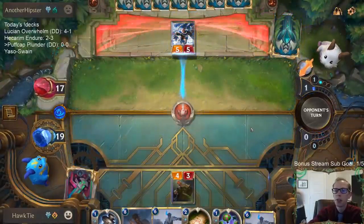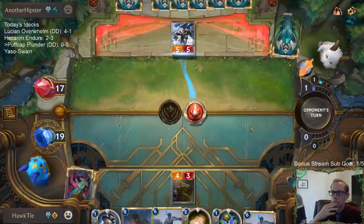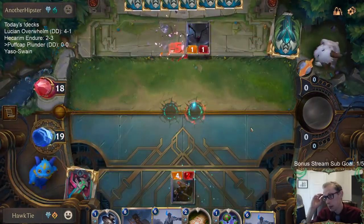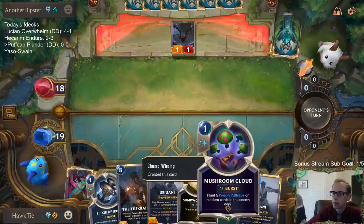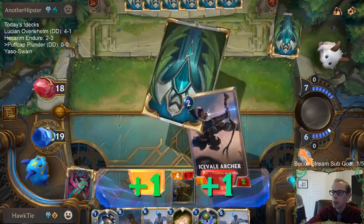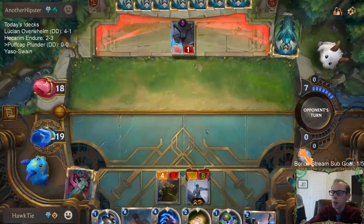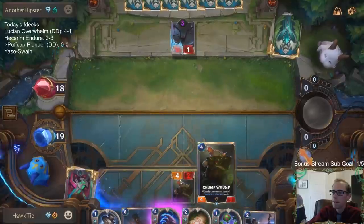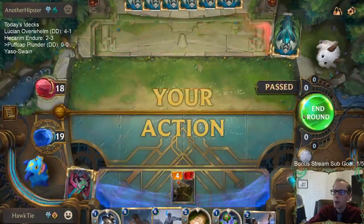I just wanted to wait one turn to see if we drew Starlet Seer or Puff Cap Peddler. Maybe I should just be holding it — it costs zero mana to play with the Thermogenic Beam coming up. At least if they have Vengeance I've got to back up. They should wait for combat for that. I'll just kill that — they'd likely have blocked anyway.